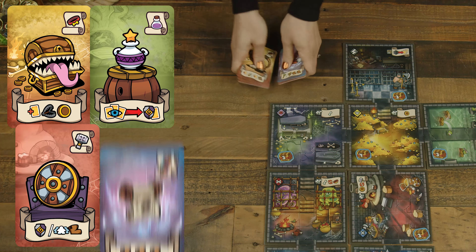Next, shuffle the beast, potion, equipment, and scroll cards together to form the loot deck. Set it face down near the dungeon, then draw and reveal five cards nearby. Shuffle the warrior, rogue, mage, and archer cards, along with any scenario cards listed in your specific scenario, and shuffle them together to form the guild deck. Place that face down nearby.